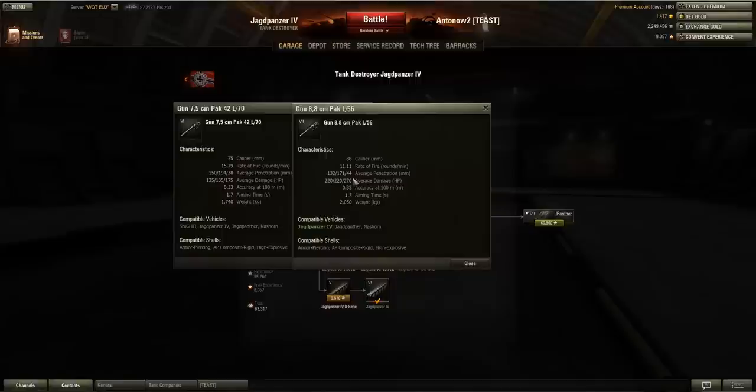Accuracy is 0.35 on the 88 and 0.33 on the 7.5cm — both fairly accurate, but the 7.5cm is more sniping accuracy while the 88 is more medium-range. Aiming time is outstanding on both guns. I went with the 88 because I like my DPM high, and in situations where you only get one shot before the enemy retreats into cover, the 88 will hurt quite a bit more.